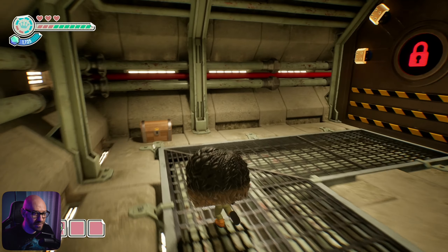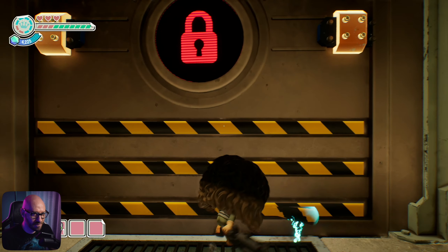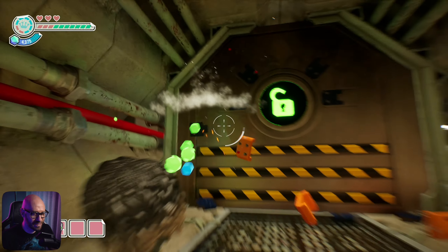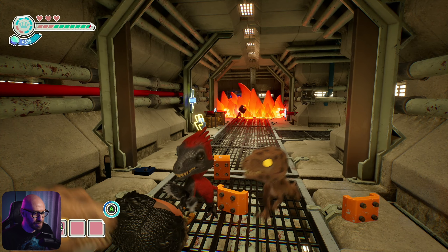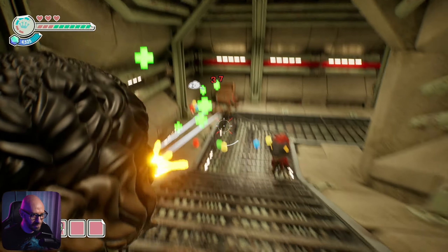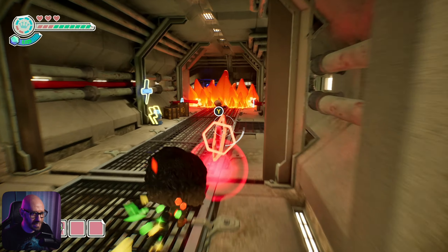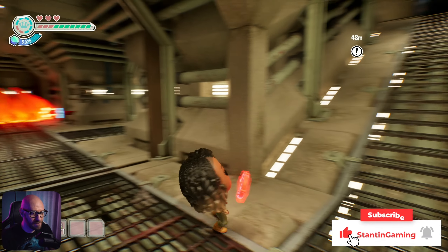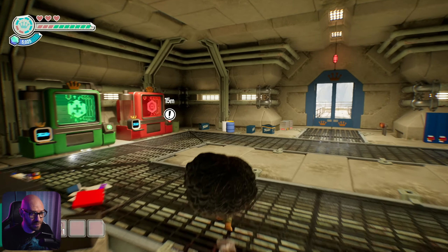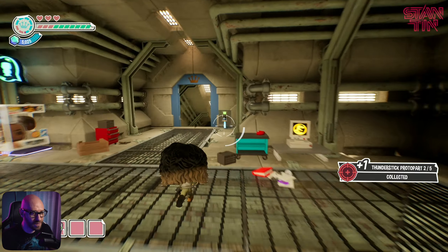Find the giga dinosaur and rescue Maizy and Beta - that is so cool! I gotta shoot those things - that's awesome! Oh my gosh, I did not expect that. I got a weapon, yes please! I think I gotta find three more of these things in order to unlock a new weapon.